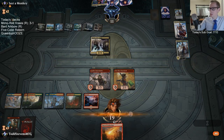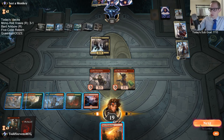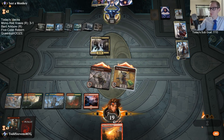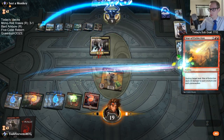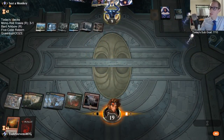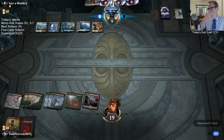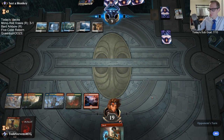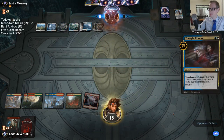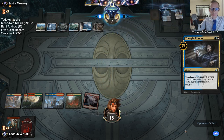I'll take Star of Extinction as well. Just gotta hope they don't have a Counterspell. Alright, Ascanta's gone, the Faeries are gone. They still have a lot of cards in hand though — but Ascanta's gone, that's big.